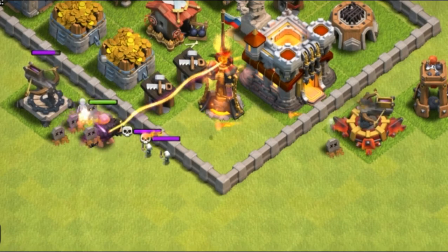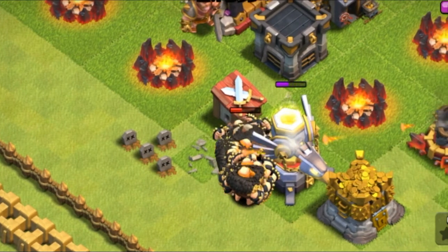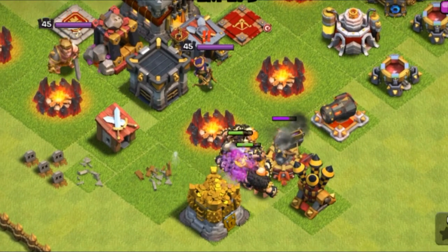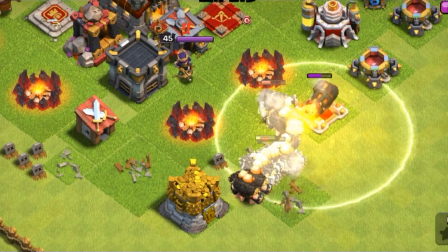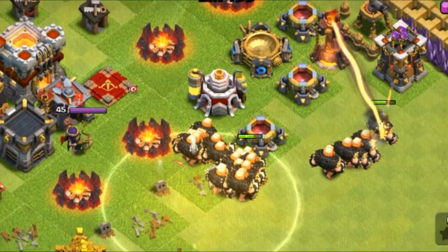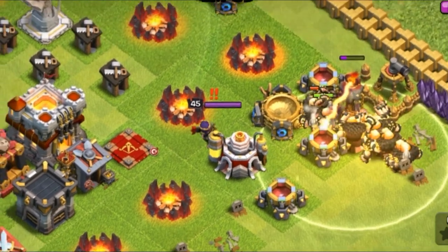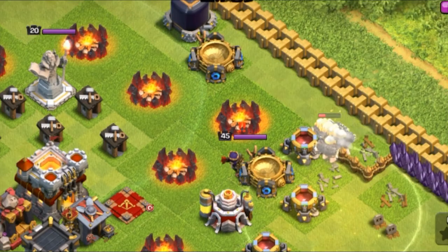At Town Hall 10, the heal spell isn't as popular due to inferno towers. However, mass giants are effective against eagle artillery at Town Hall 11 when inferno towers are not in range — healers and the heal spell can keep troops alive. Against a single-target inferno tower, a large group of giants with heal spell is tremendously effective.